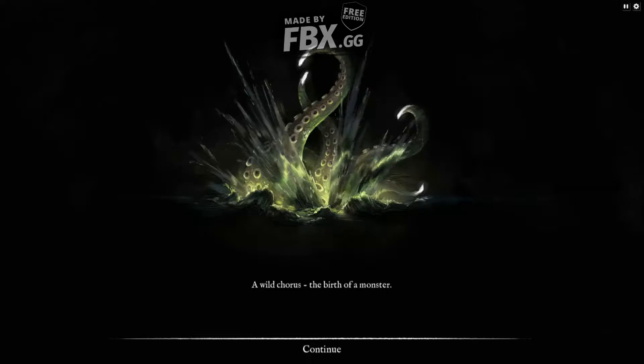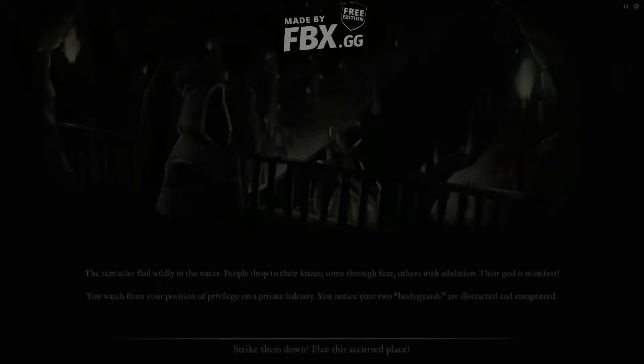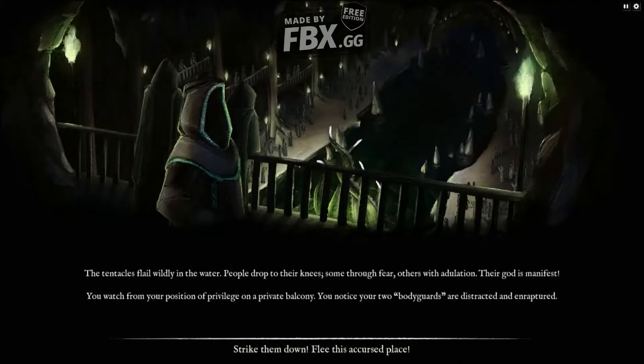The Wild Curious. The birth of a monster. In that moment the final strand is cut, and in a burst of clarity the horror of your recent past dawns upon you. Escape is all you can think of. The tentacles flail wildly in the water. People drop to their knees — some through fear, others with adoration. There, God is manifest. You watch from your position of privilege on the private balcony. You notice your two bodyguards are distracted. Strike them down. Flee the accursed place.